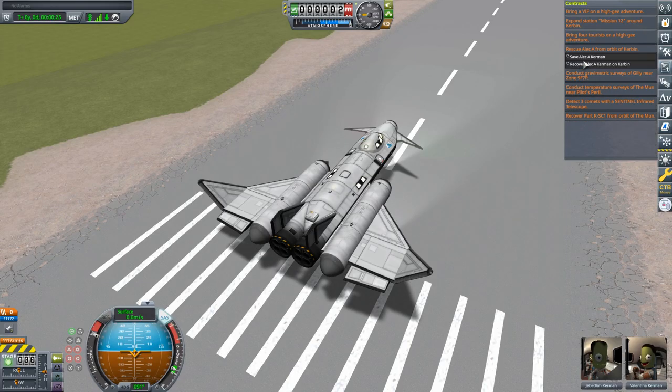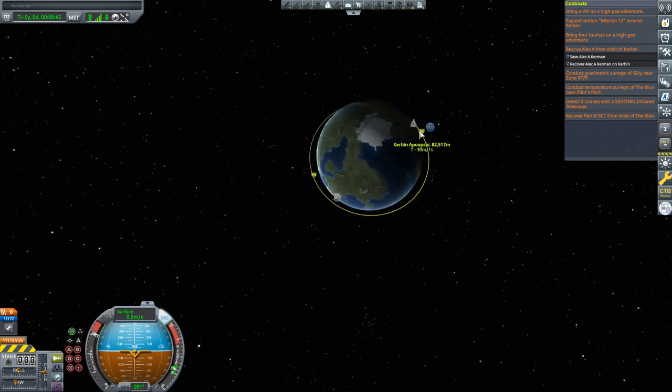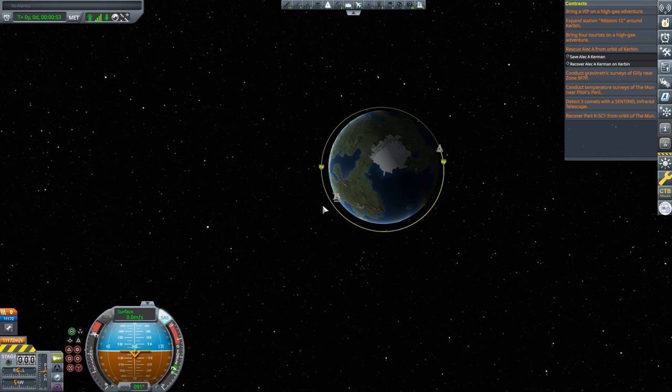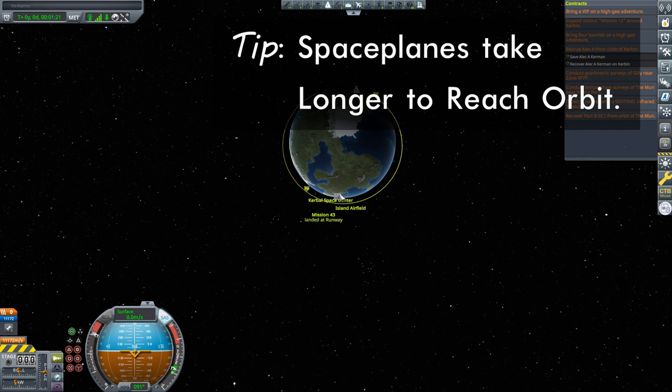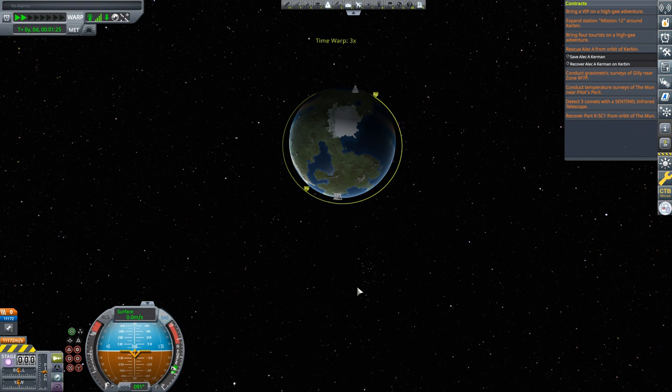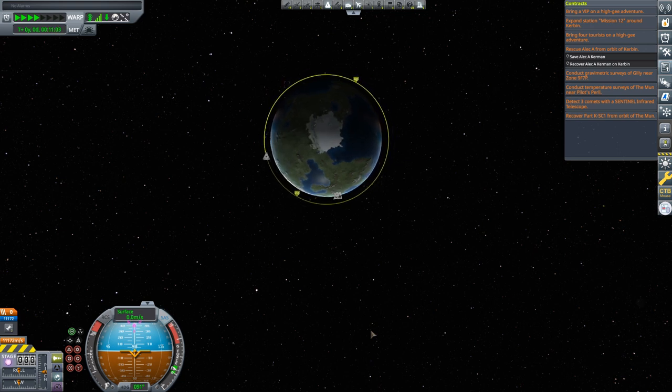Now remember, we do have a contract to rescue Alec A. Kerman from orbit. Alec A. is in a 78 by 82-83 kilometer orbit, so I'm going to plan to get into an orbit that's a little higher - I'll shoot for a 100 kilometer orbit. That means I need to be ahead of him, because he will be traveling faster than me and will catch up for the rendezvous. One thing to be aware of with space planes is that it takes longer to get into orbit with a space plane than with a rocket, so I want to launch way ahead of him.